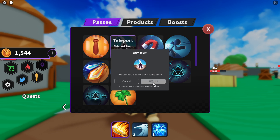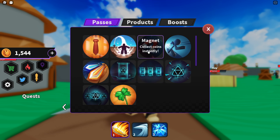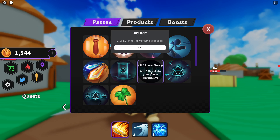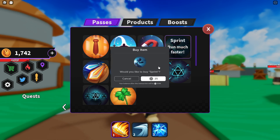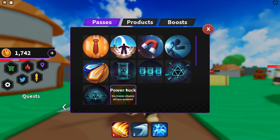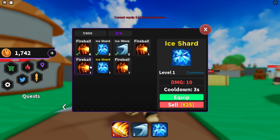We already bought VIP on accident, so let's go buy Teleport and Magnet so we can collect coins instantly. We got Sprint as well — that's going to be very helpful — plus a plus-two power equipment, which could be very handy. We've literally got all of them in the game. You can only have one of the same power equipment, so you can't collect two fireballs.